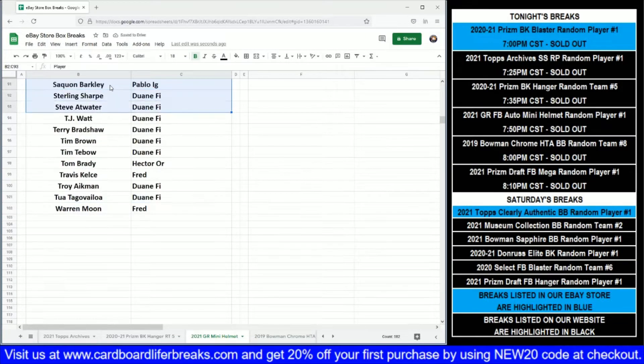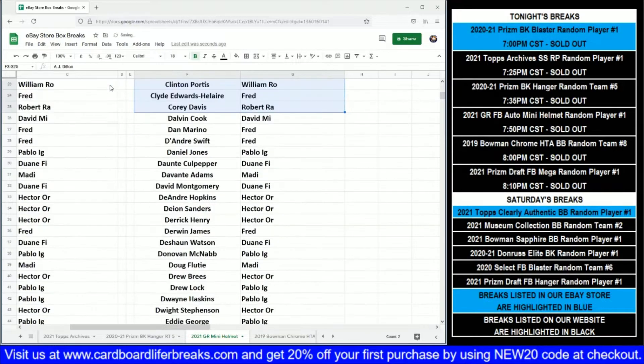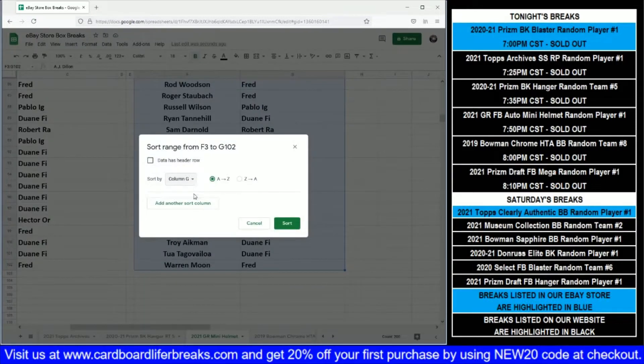I'll just cut and paste our list over to the right, sort it by everybody's names, scroll through our list briefly, and then open up our box and see who we get.